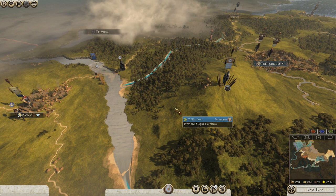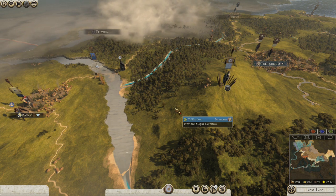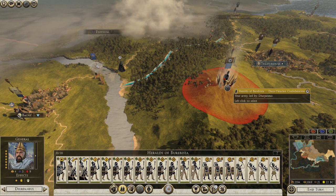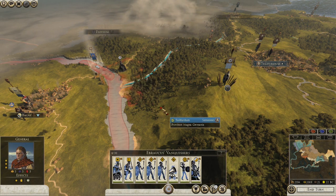Hello everyone and welcome back to my Daisha playthrough in the Imperator Augustus campaign. My name is Ben Pope. We left off here with our faction leader waiting for these Iceni to land.